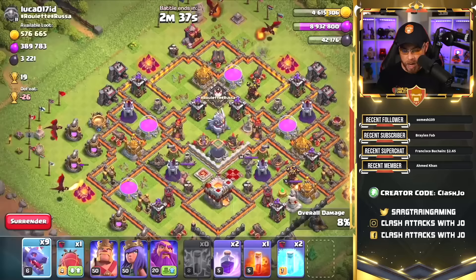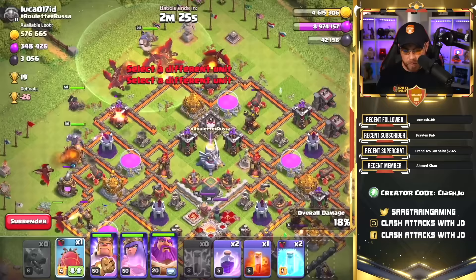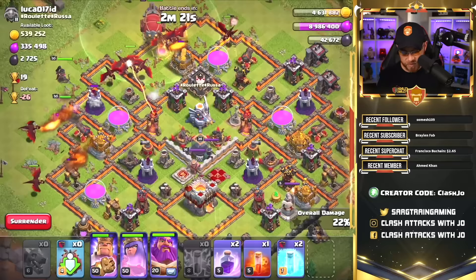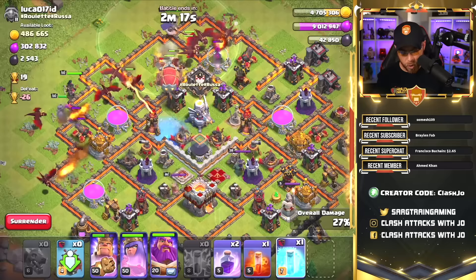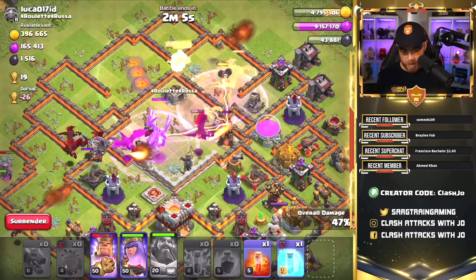We drop a dragon here and here for funneling, then release all of our dragons as well as the Barb King and Archer Queen. We release our dragons up in this area along with the Grand Warden. We release the Battle Blimp to go from the top side of the base directly to the center. We have two Rage Spells, so let's go ahead and freeze for a moment, drop a Rage Spell, drop the Battle Blimp, and destroy these buildings in the center of the base. Down goes the single-target Inferno Tower. There's a group of dragons right there — let's drop a Rage and use the Grand Warden's ability to protect those dragons.